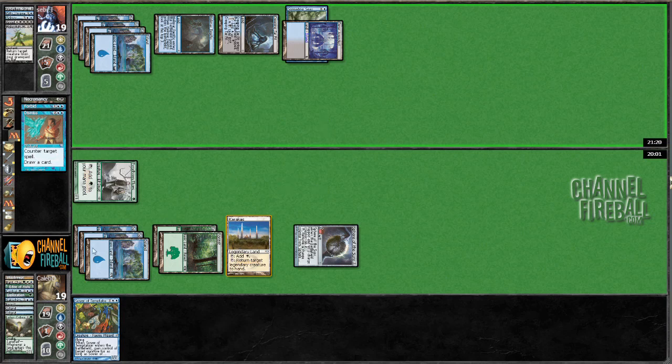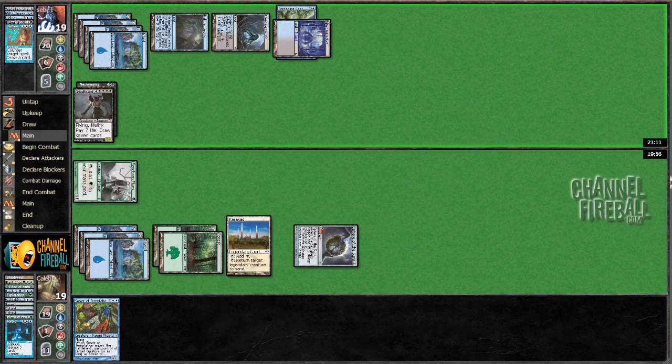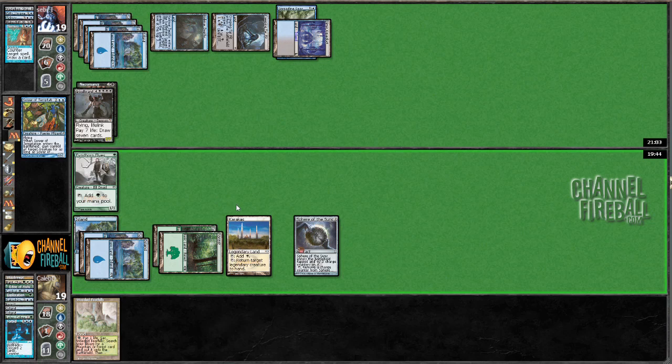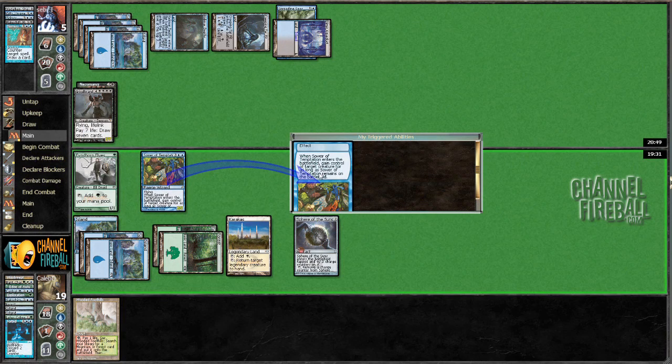Oh, that's fantastic. Got a Griselbrand. Hopefully he doesn't have Force of Will in his deck — if anyone has Force of Will it's him, right? Drawing another... oh yeah, he did it. I was going to say drawing 14 here is awkward because it puts him to 6 cards in hand and 5 life is not very much.